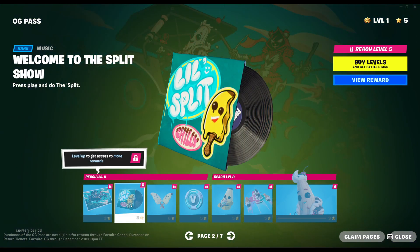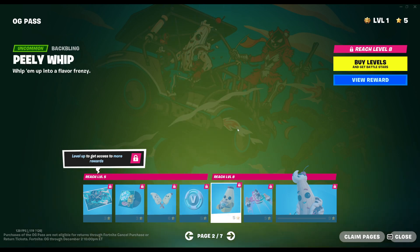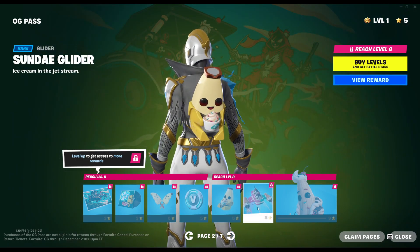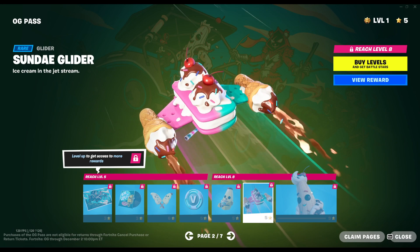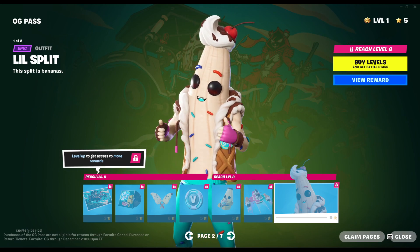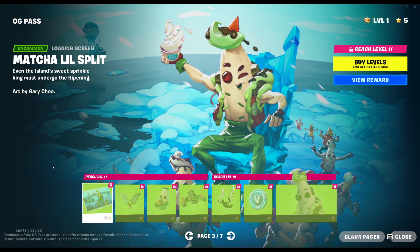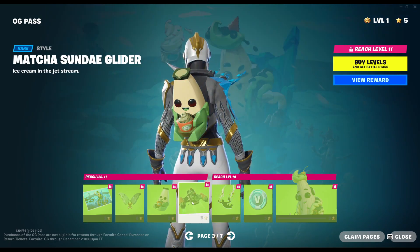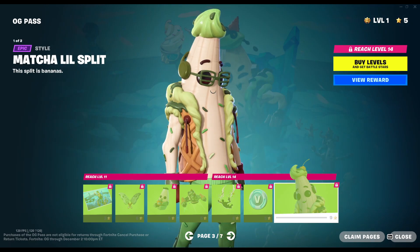Page two — we got a little split. Welcome to the split show. It's one of those songs again — it's a little bit better than the Little Whip one. Nanner Bashers — I love that. And then we got Peely Whip. Sunday Glider — finally we have access to one of these for free. The Ice Cream Cruiser that came with the Little Whip was another one I was looking at getting, but now I don't need to. Little Split — love it. And Matcha Little Split, so he's got Matcha Styles. Dessert Dropper with Matcha Style as well — interesting.